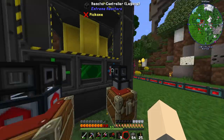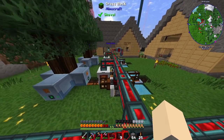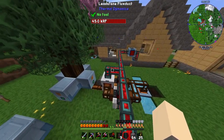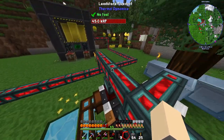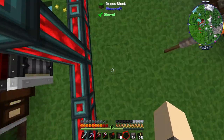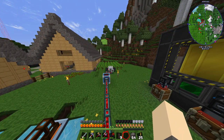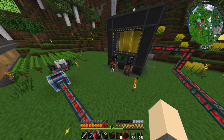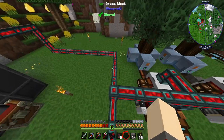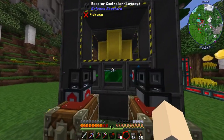The reactor has an inner energy buffer, which is good because everything's already full and we only have about 20 million RF storage. The reason I want this reactor is because Applied Energistics storage systems require a constant power source — if you run out, you can't access any of your stuff.